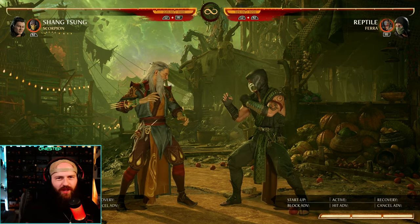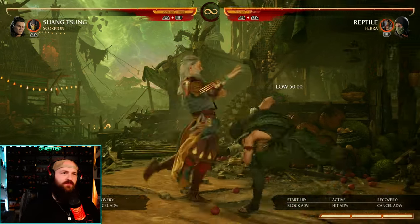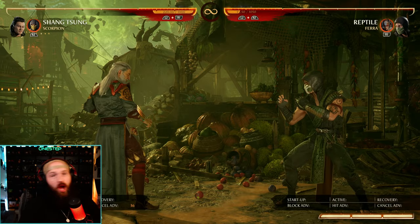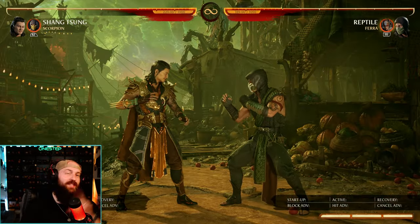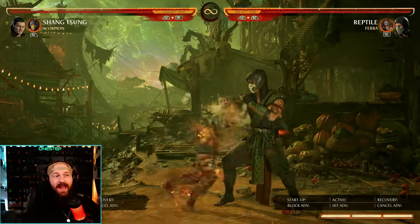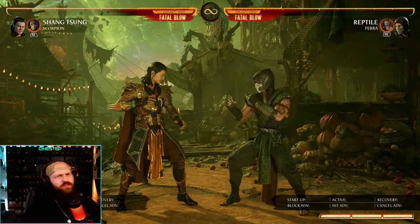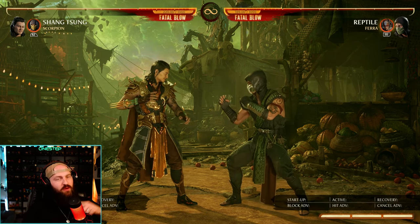For you very few Shang Tsung mains, he got a pretty big update too. Old Man Shang has a new string — 4, 3, 4 — that is a double low pop-up. Again, if you have the right cameo, that's just more combos for you. And now you can copy your opponent's cameo moves. If your opponent is using Pharaoh, do down forward 4 and you become Pharaoh. You can also enhance that to get an enhanced version of the move — almost all the enhanced versions go into some form of combo, especially if you have the right cameo for yourself.